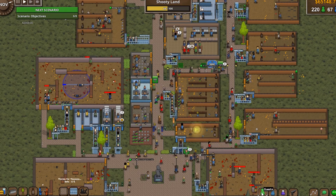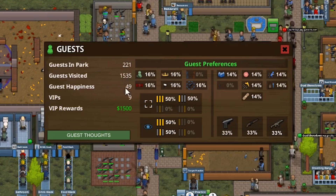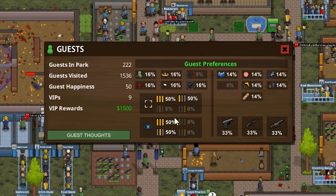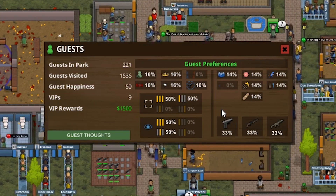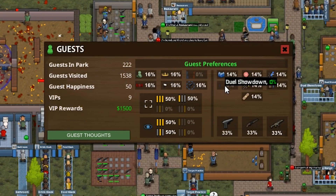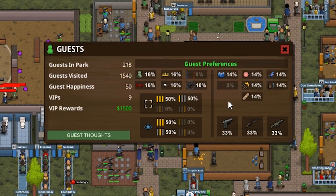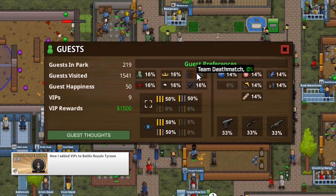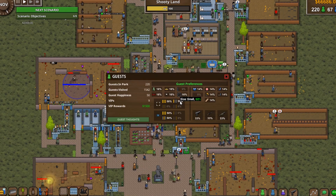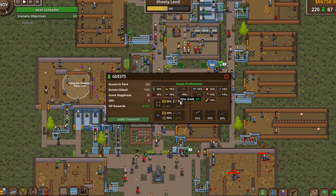There is also a new guest window. It shows a bunch of stats for the guests, like how many are in the park, how many have visited total, the average happiness, and so on. More importantly, over here on the right are the guest preferences for the guests on this particular scenario. Every guest that gets spawned has these particular preferences. For example, there won't be any guest spawned where their favorite building is the dual showdown. Using this information you can decide how best to build your park — make an arena of any type other than team deathmatch and make sure that it's size small. The guests still go to all arenas and buildings, but they prioritize the ones that best match up with their preferences. And if all the preferences match, they love the arena and are willing to pay more.